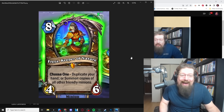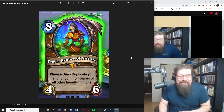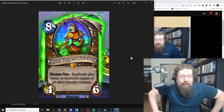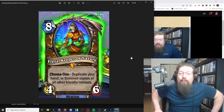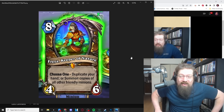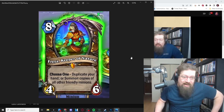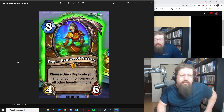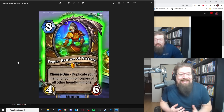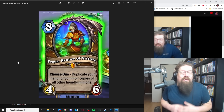Lastly, we have some power creep — Freya, Keeper of Nature — an eight-mana 4/6 legendary minion. The stats are terrible, but it has text: Choose One — duplicate your hand, or summon copies of all other friendly minions. Assuming you have minions on board, you get copies of them. I think the second half is pretty irrelevant in most situations, but the first part — duplicating your hand — is the impressive and pretty gross one.